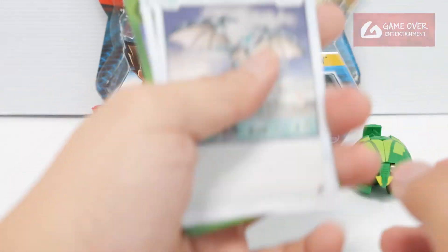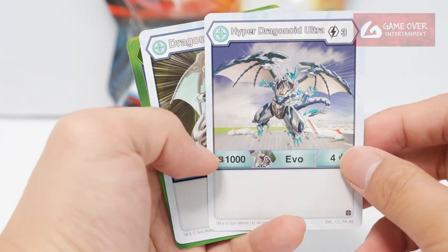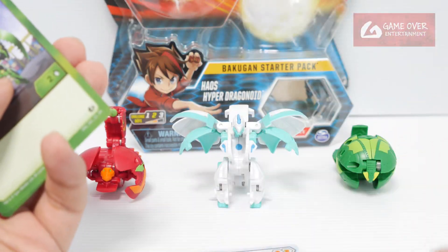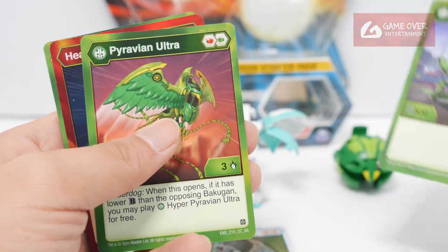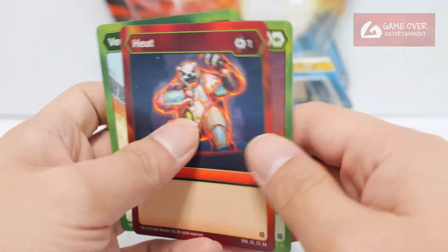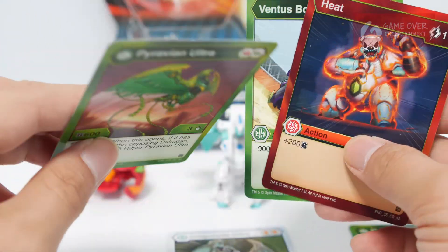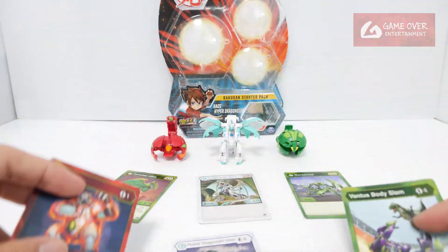So what do we get with this pack? We have Haos Hyper Dragonoid Ultra, basically these two cards. We have Penta's Metanoid and Pyrus Corporos, which is the Gilderong card, and their respective ability cards.